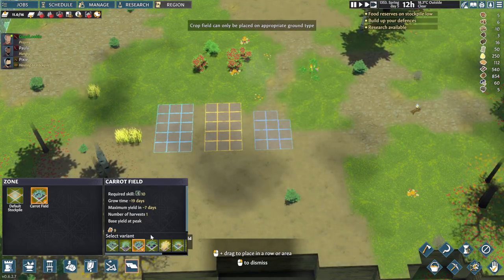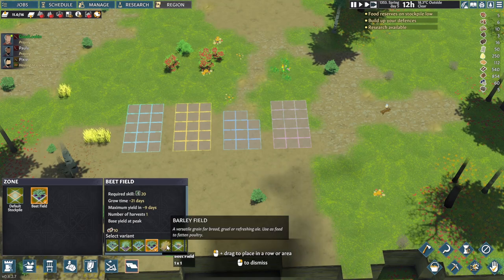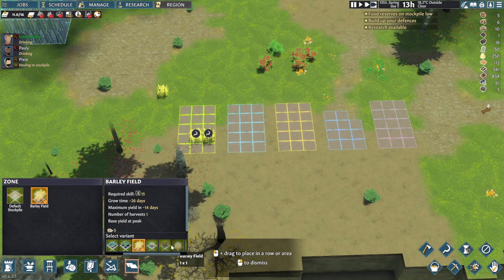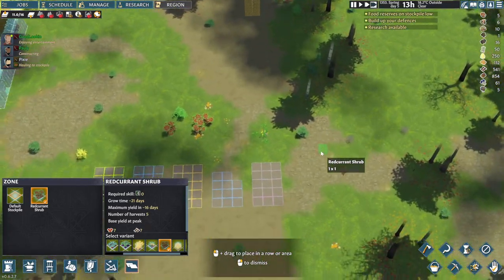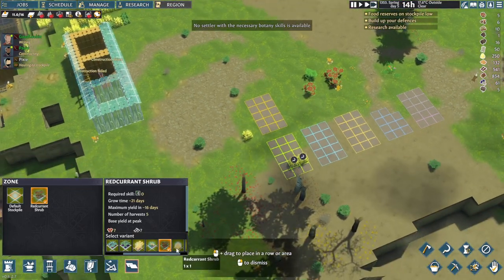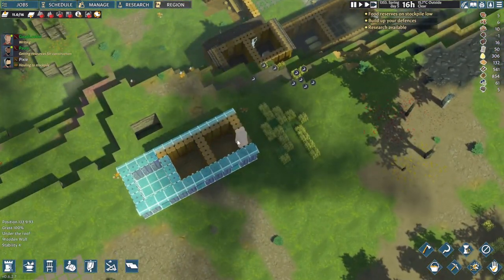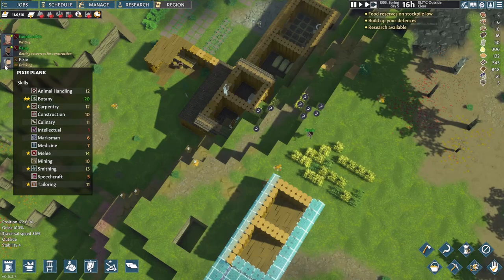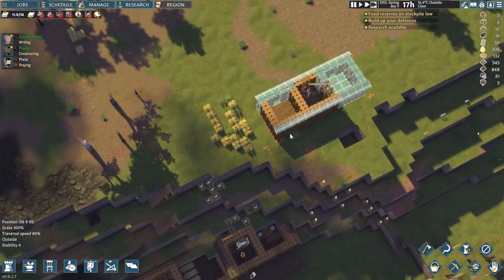Right now it's still spring, so we don't need them too desperately but still good to have some. We'll do barley as well. Red currants - we've got some here but could put a few more. Maybe some herbs in this corner. And berries can go just over there. Construction is not bad - Pauly is doing all that. Pixie is just drinking and having a quick praying session.